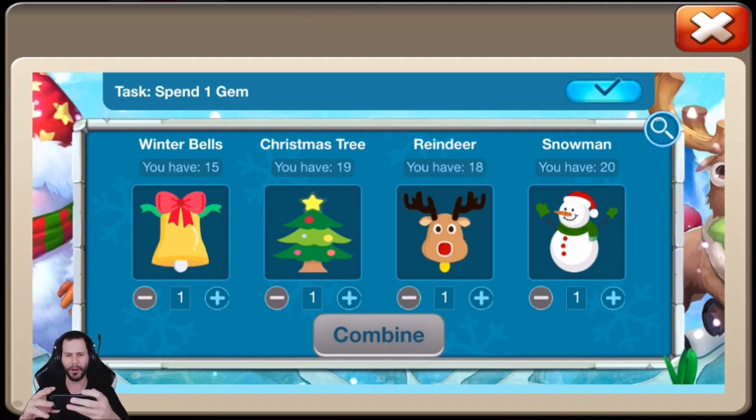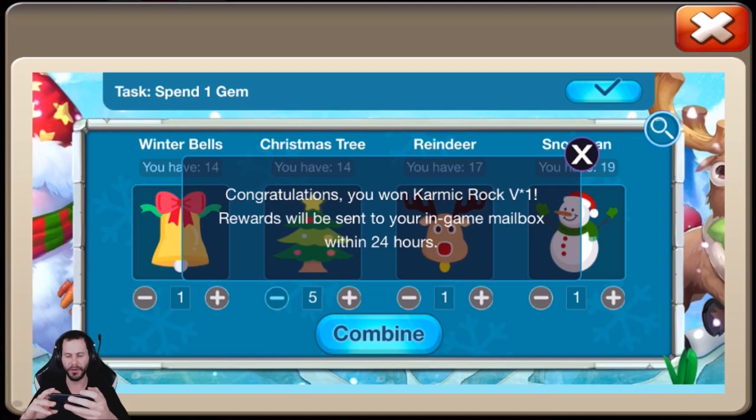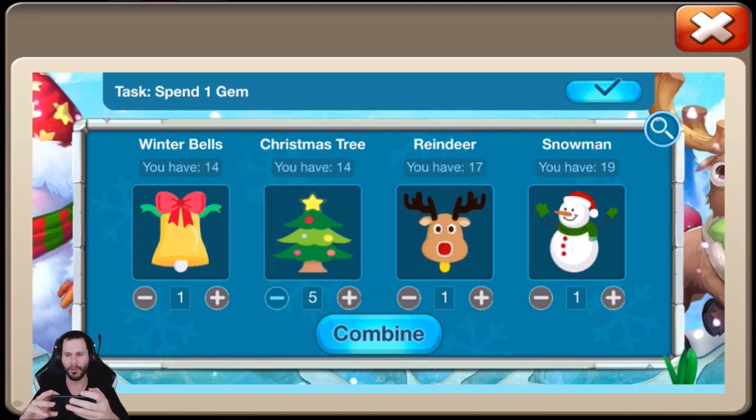We also got the new Keramic Rock, which is times 1, and it's actually a 5-code right here: 1-5-1-1. There it is — the new Keramic Rock times 1. Very nice, we will take that.